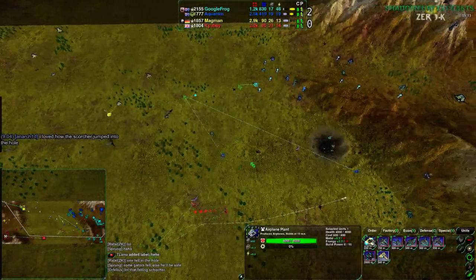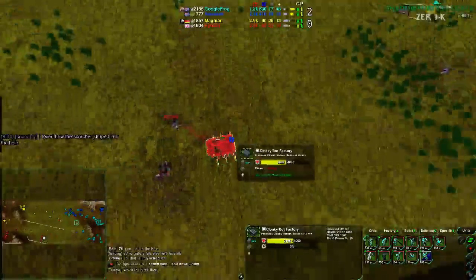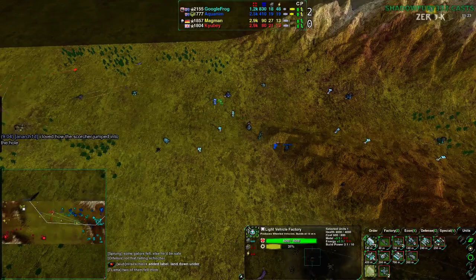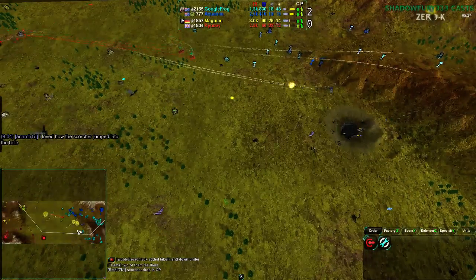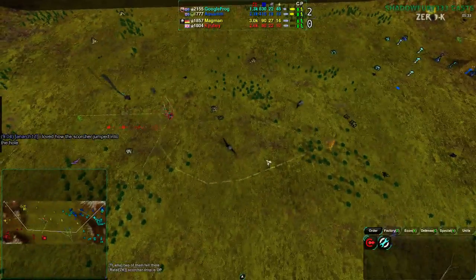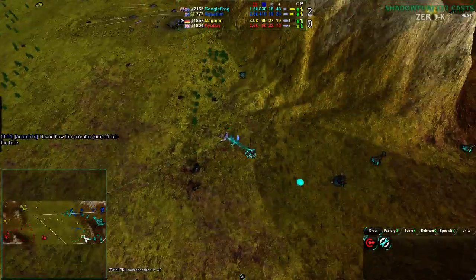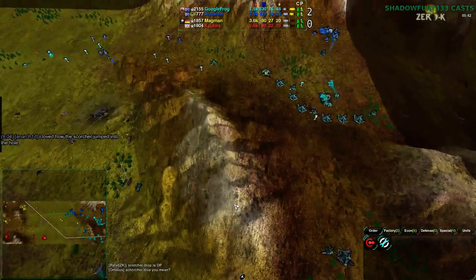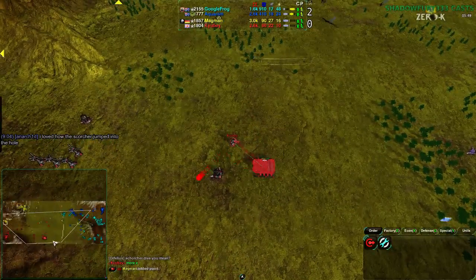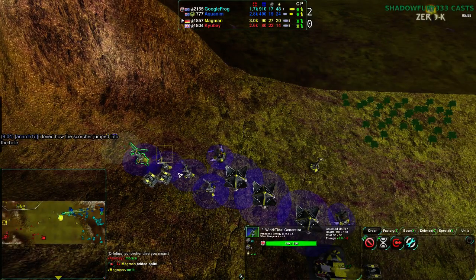QB is now transitioning into a cloak factory in the middle of the map, which has a much more forward position. He's going to build defenses around it — it's a much better forward position than the one Aquanim is taking on, and also the one Magma Man has. This proxy cloak factory, I don't know — that's probably going to be Glaives. The Red Team Cubist just said 'more E' — they're seriously stalling half of the energy as they do mexes.